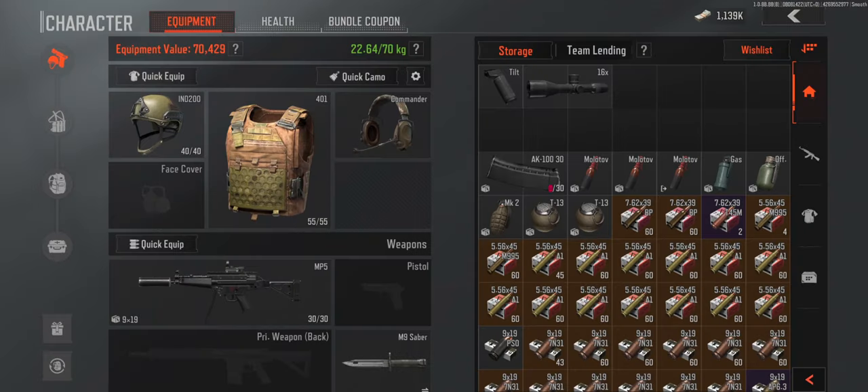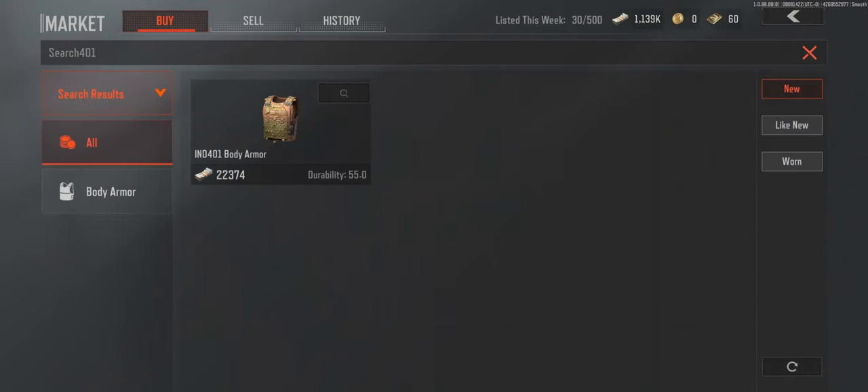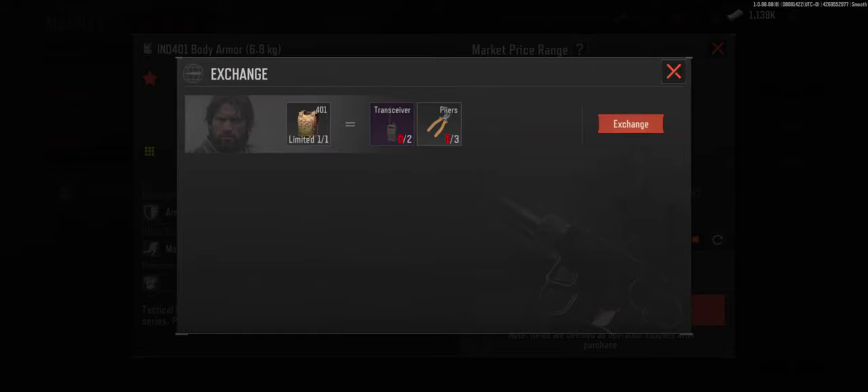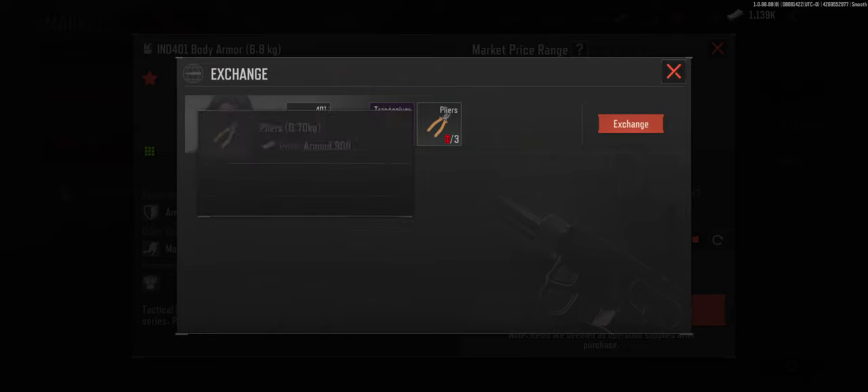Next is the IND-401 Body Armor. It's the best T4 chest you can get for the money. It is just all around good. It's lightweight, nice aluminum material to stop bullets, protects chest and abdomen, and has low speed reduction while also providing 55 durability. You can also exchange for this with Randall Fisher for $14K.